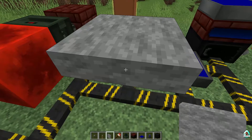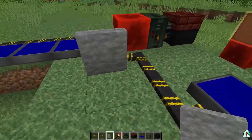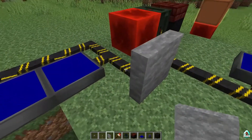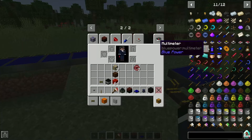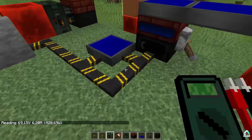Pay attention to how the micro blocks look. I love micro blocks so much. We also have a multimeter of course, and the multimeter gives information.